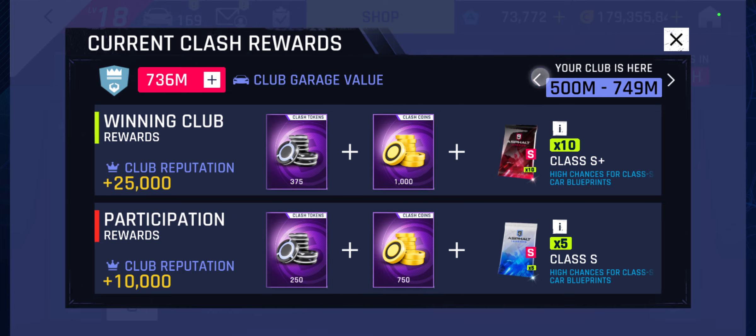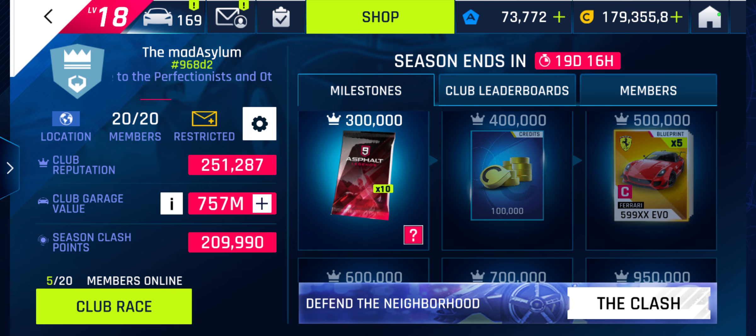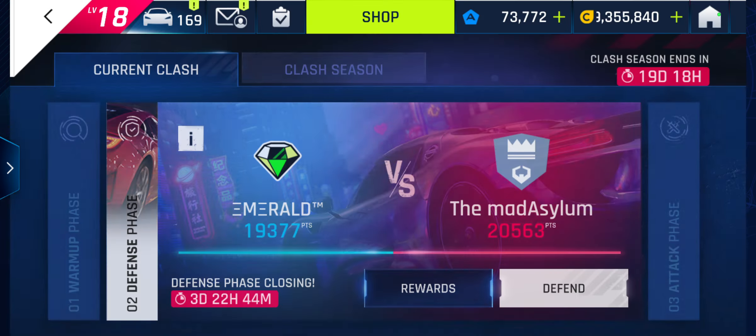I thought my club was at 756 million, but it's showing 736 million. If you go to my club page it actually shows 757 million, so we should be getting the higher rewards on clash. But somehow it's saying we're getting a lower tier — maybe it was our starting point at the beginning of this club season — so we actually got fewer coins and tokens than we could have.